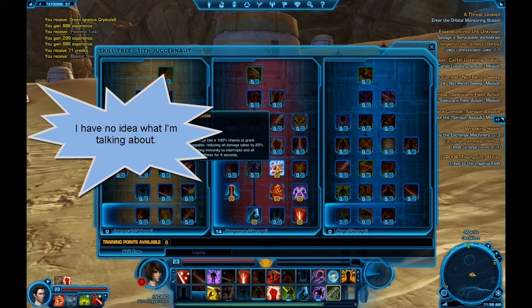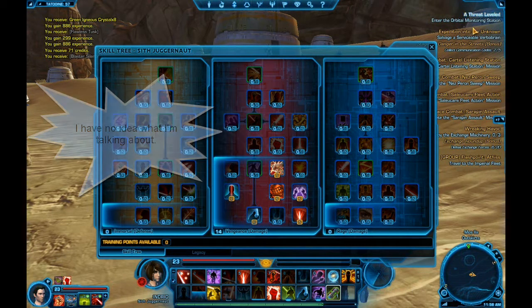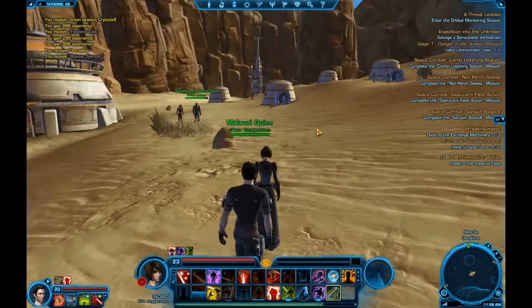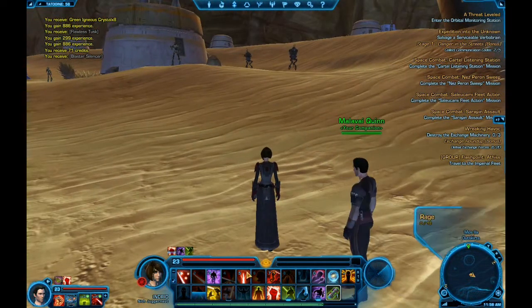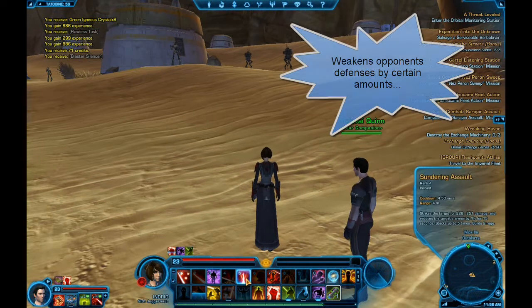That move is called Unstoppable — that's four seconds of damage reduction, 20% damage reduction. I'm still getting used to the game; I haven't played it as much as I'd really like to. I'll jump into a fight with that. If it's a strong enemy, you want to sunder and assault the enemy — that basically makes them a little bit more squishy.